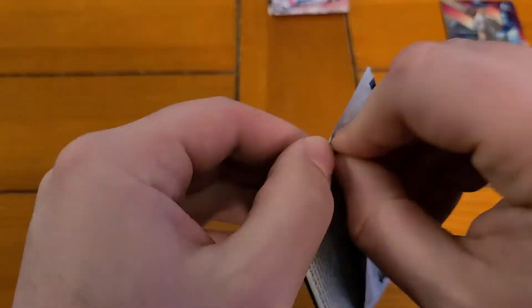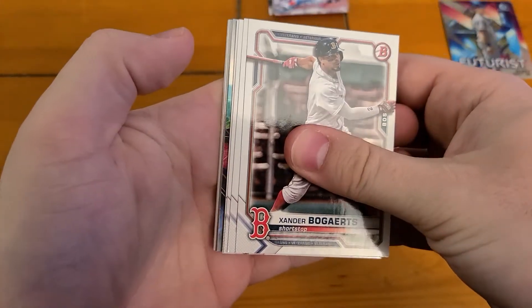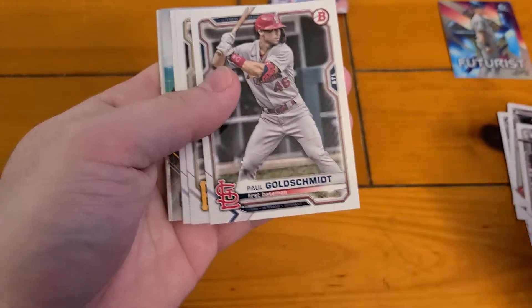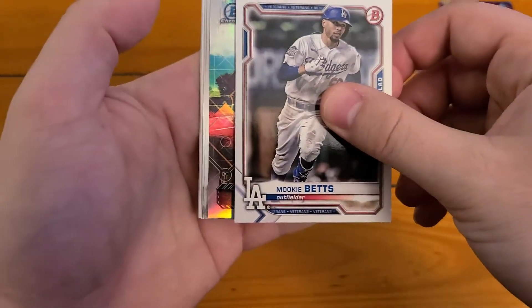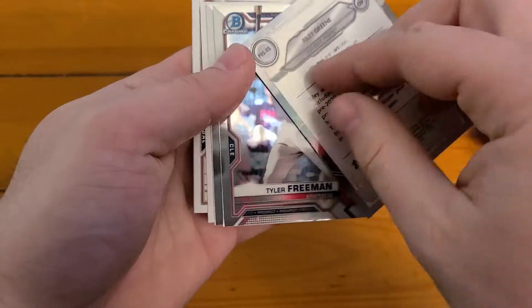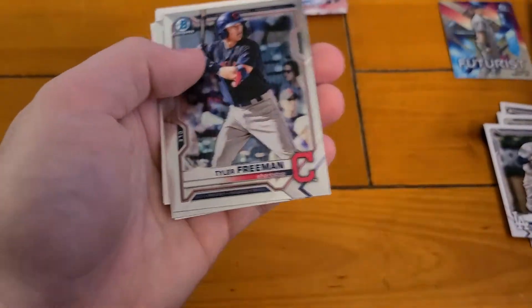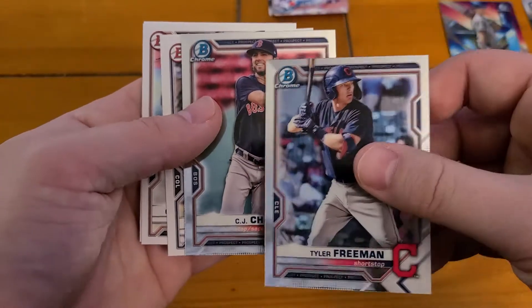Let's see what pack number two brings us. There's a Xander on top, probably another insert. Paul Goldschmidt, Josh Bell, there's a Mookie. So Positional Promise — Riley Green. And let's see where our Chromes are: Tyler Freeman and CJ Chatham.